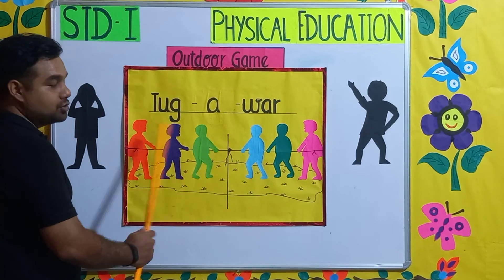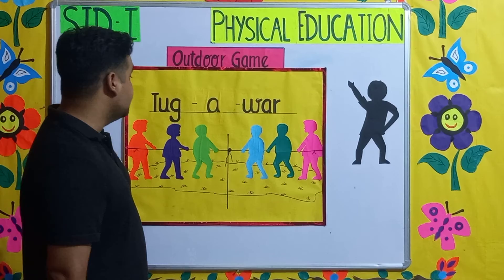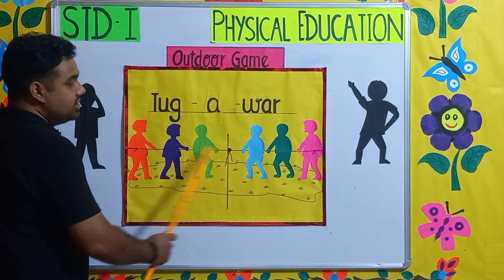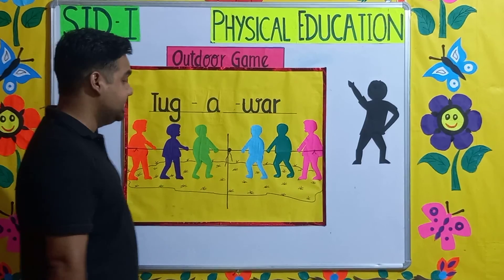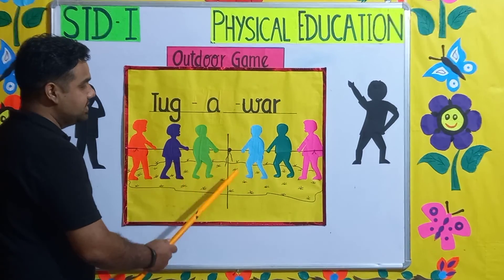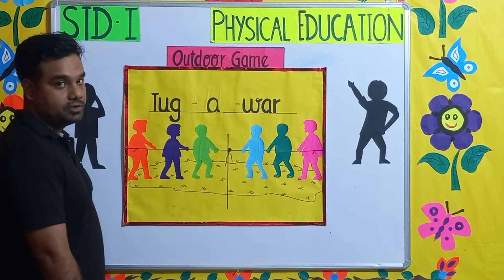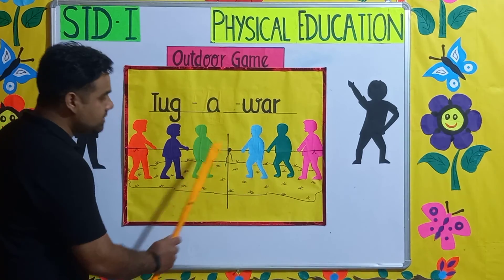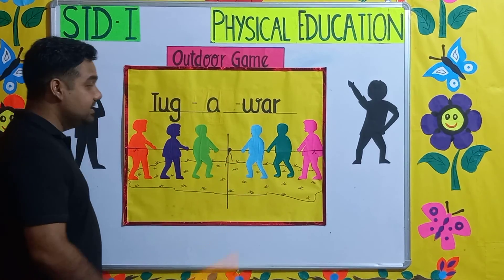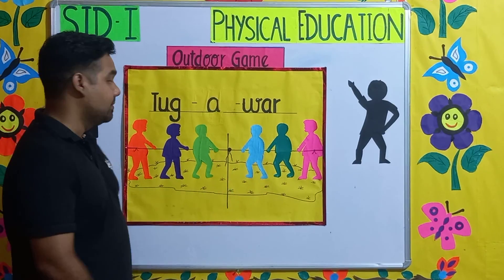Children, you need a rope to play this game — a thick, strong rope. Each team's members stand facing each other on both sides and hold the rope from both ends. There is a center line. This team has to pull the other team across this line — whichever team pulls the other team across this line wins the game.